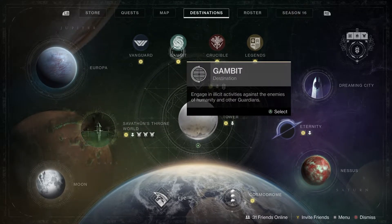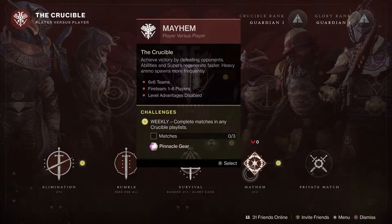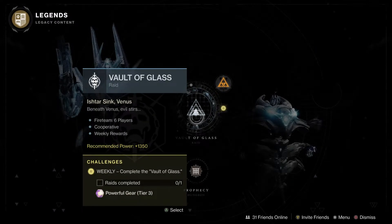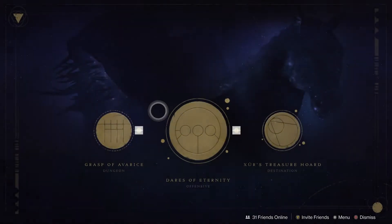Going throughout the rest of the core playlist, nothing new for Gambit and Crucible. We have Mayhem — this ties into one of our weekly challenges, more on that later. For Legends, we have Vault of Glass with the Templar challenge, as well as discipline-focused armor for master mode. If you wish to get grenade-focused armor or a Timelost Fatebringer, those are both up for grabs in Vault of Glass.